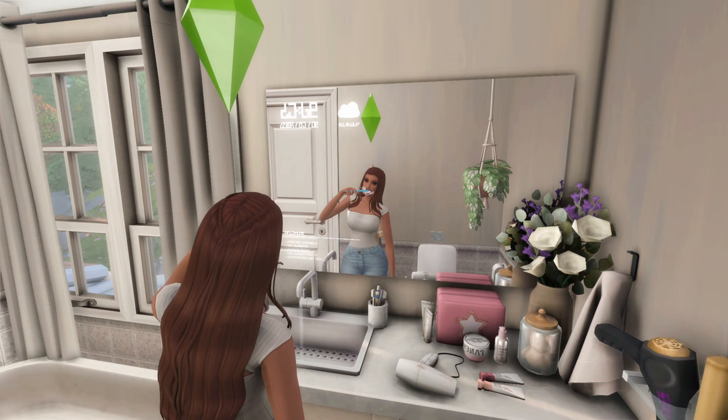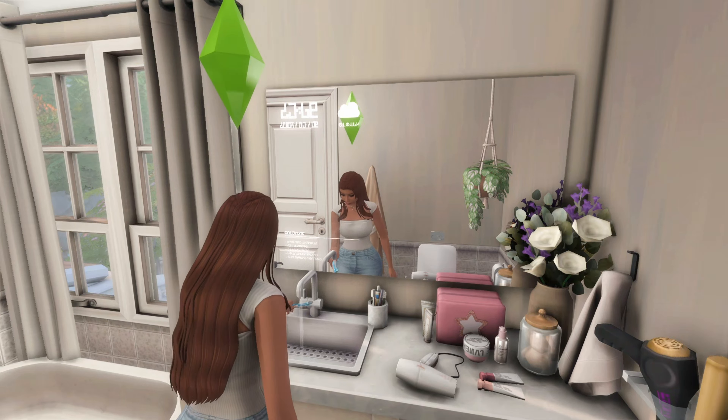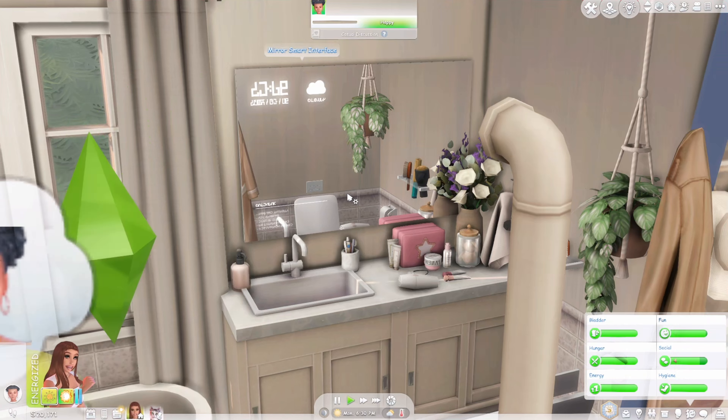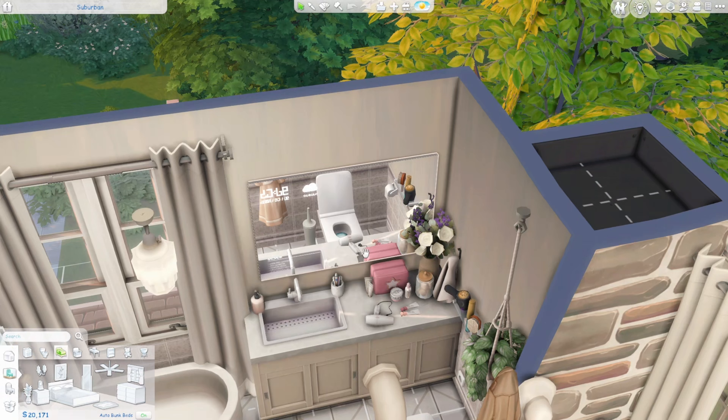This next mod is the Smart Mirror, which I know everybody loves. It is so cool and I am literally obsessed with it. You can do quite a few things — adjust the lighting, play music, order stuff, ask for a joke, play trivia, or even yell at it. It's so unique and I love it.